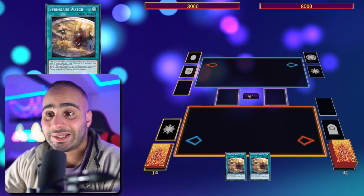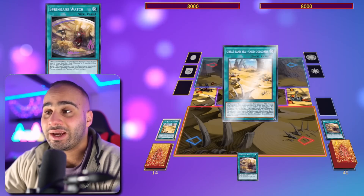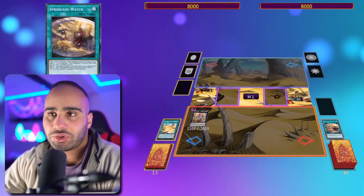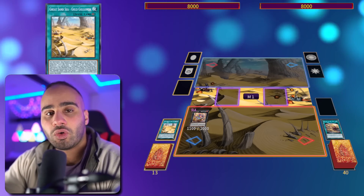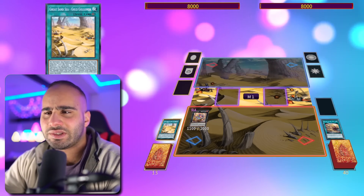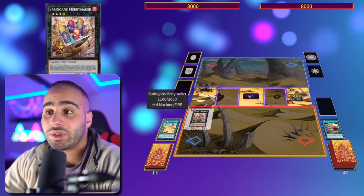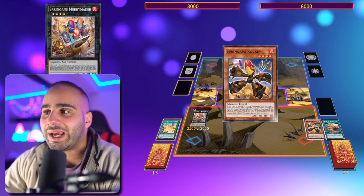I'm going to activate Watch to search the field spell, then activate the field spell and discard any Spriggans card — that's the combo. You don't even need to draw two Watches specifically; you can draw Gold Golgonda or any card that leads to it like Terraforming or the continuous spell. There are like 20 billion ways to search this card, and with any Spriggans discard you can go into Merrymaker, which foolishes any Spriggans monster.